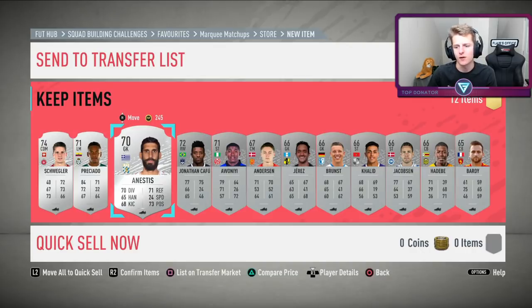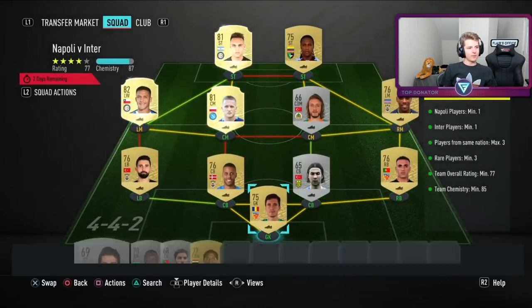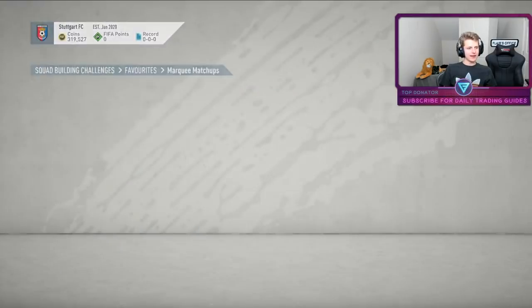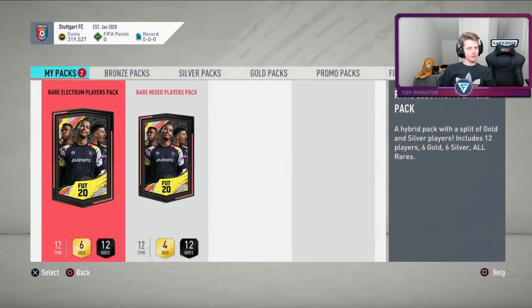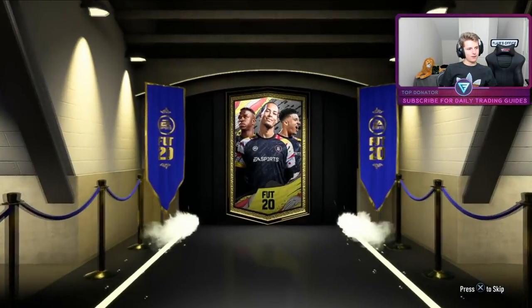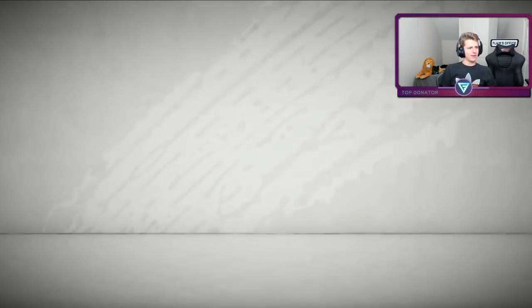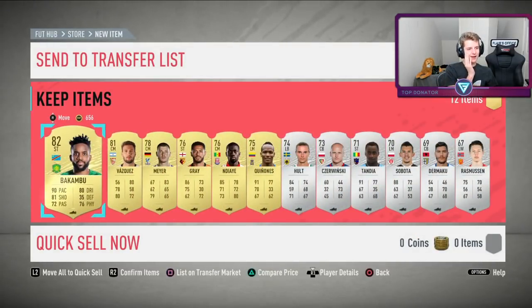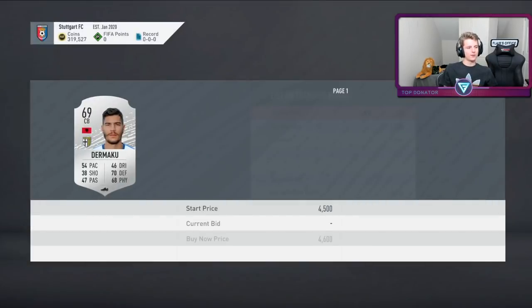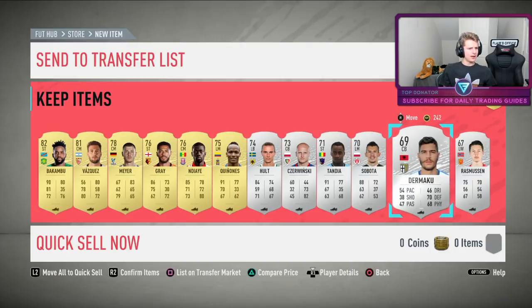Time to do the last Market Matchup pack. This one costs 5.5k — not bad for a Rare Mixed pack, plus a Rare Electrum. Opening the better pack first: nothing interesting, straight to the rare player — it's a striker, possibly coming back from the Chinese League. But we do get Demaku, who sells for about 4.2k. Even though nothing amazing, that's arguably equivalent to getting an 84.